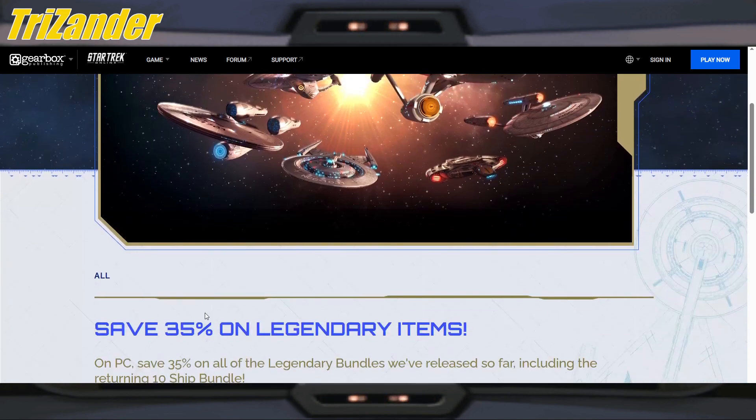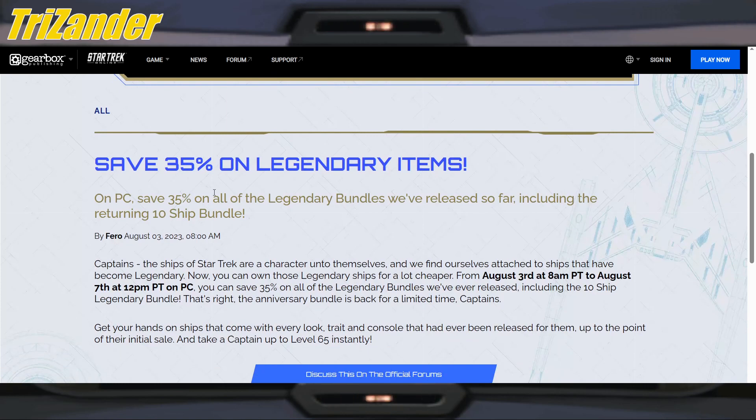We have done recommendations before and will do that again in the near future when it comes to these bundles — maybe I'll link the one where we ranked them. The sale is 35% on legendary items, which is a really good sale. 35% is kind of the top we've been seeing; I don't rarely see 40% or even 50%. The Mudd's sales do it, but I don't count those because of how ridiculously priced they are regardless. But this is definitely a good sale, and it's on PC of course.